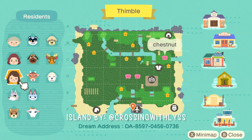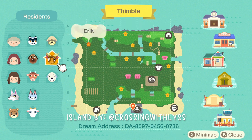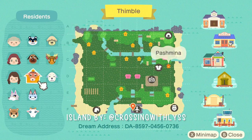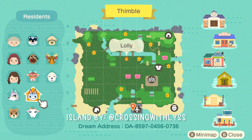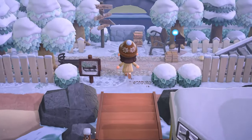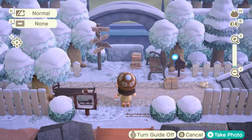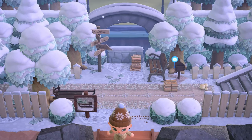Back to who is on this island — we have three resident reps and lots of cute villagers. They actually all feel like they belong on a winter island somehow, like the deer, which is obviously Erik. The dream address is on screen and in the description. Entering the island, I'm already blown away by the overall vibe — that really light snow is just setting the mood and the ambiance. It's really beautiful.